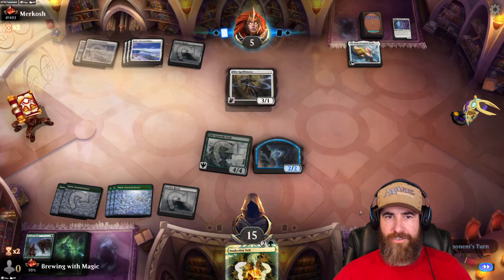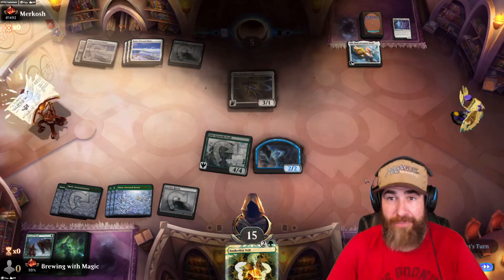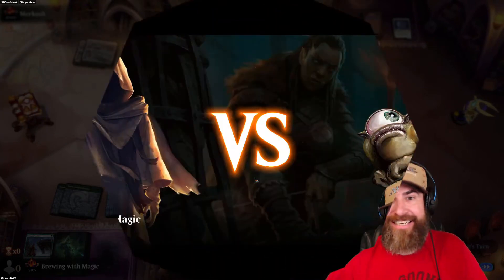Wait — they could have activated Faceless Haven and sacrificed the Book but they didn't know how to execute the combo. We got lucky. Good game, opponent.